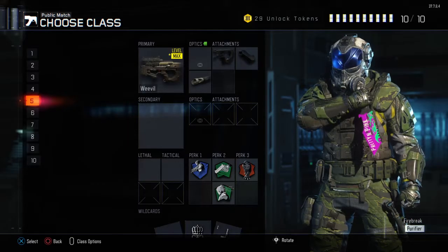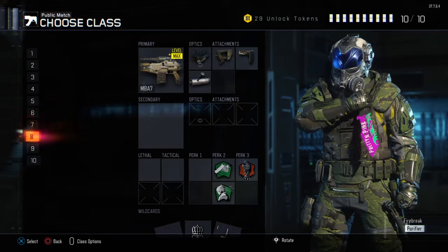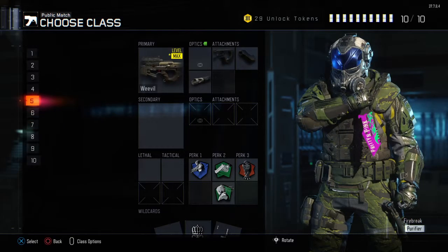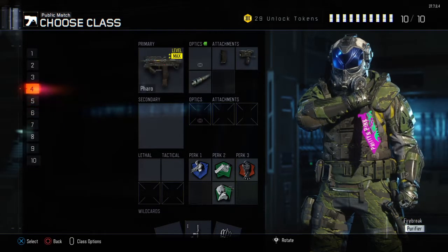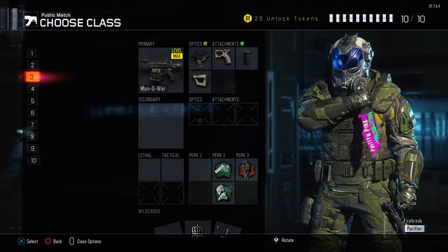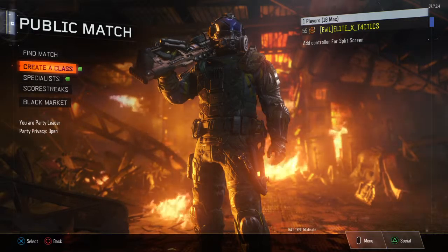To summarize my best class setups: for submachine guns, the Razorback is number one and the Weevil is number two. For assault rifles, the M8 is first and the Manowar is second.